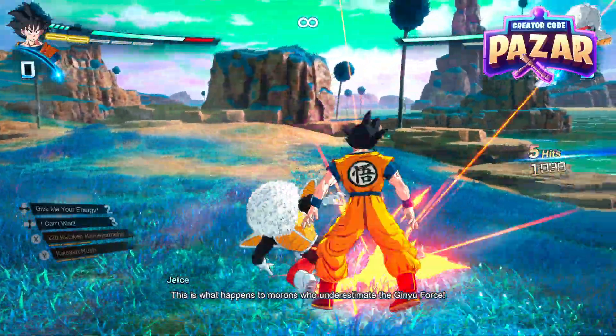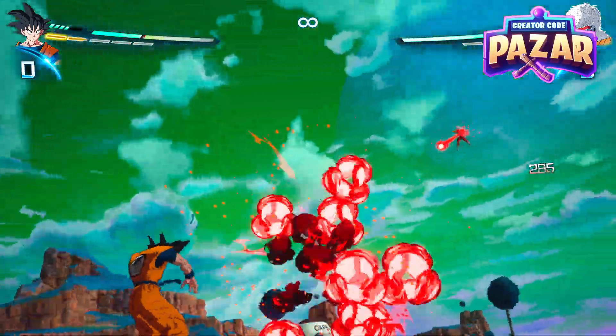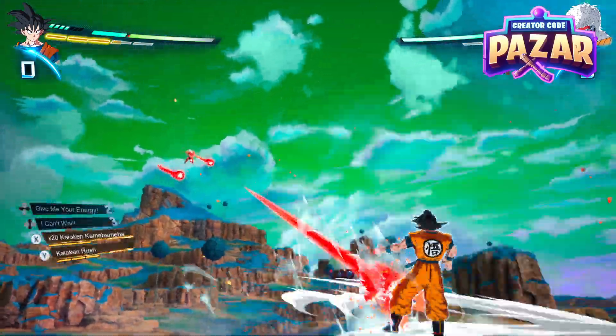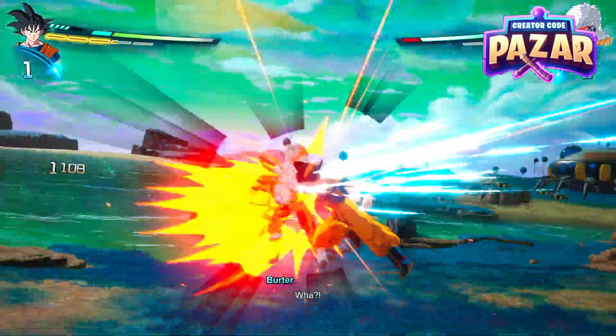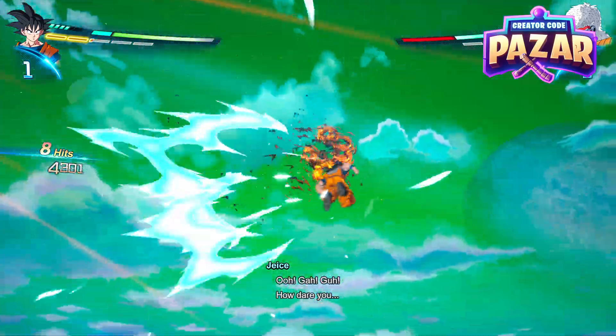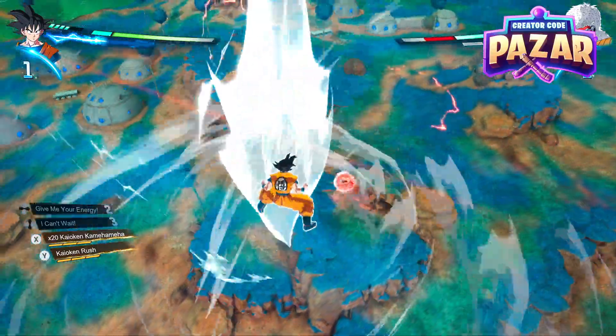All right, what is up everyone. In this video I'm going to show you guys how to beat Jace in Dragon Ball Sparking Zero. He's probably one of the hardest enemies you'll have to fight this early in the game and he will really put on the pressure and not allow you to charge your ki. So the most important thing we want to do is try to get him in these stuns, like I did just now.